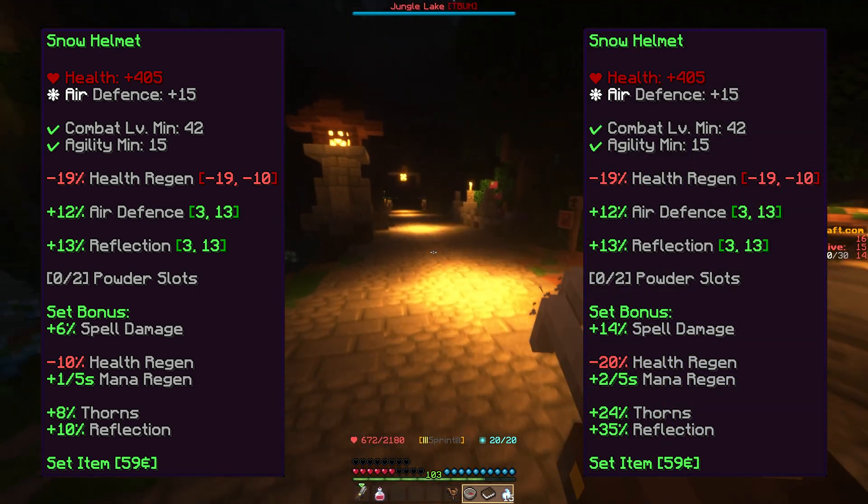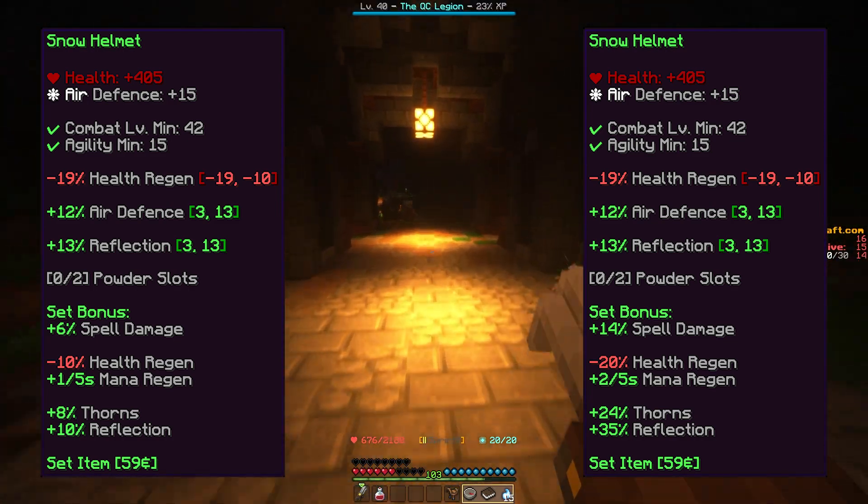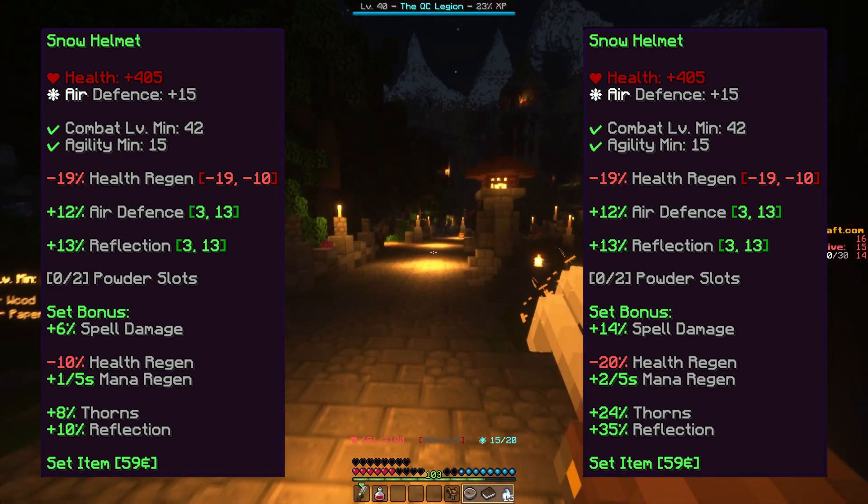If three pieces of the set are worn, a set bonus of plus 14% spell damage, minus 20% health regen, plus 2 mana regen, plus 24% thorns, and plus 35% reflection is applied.